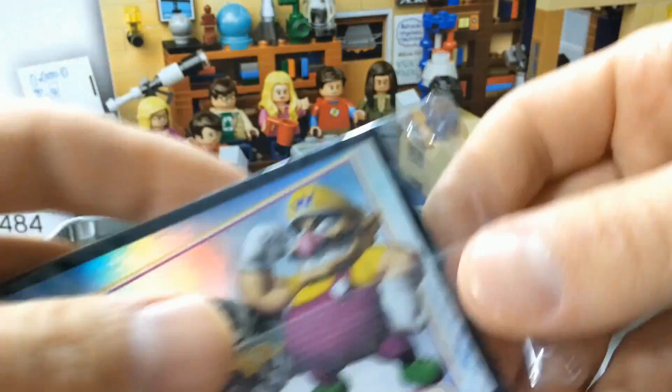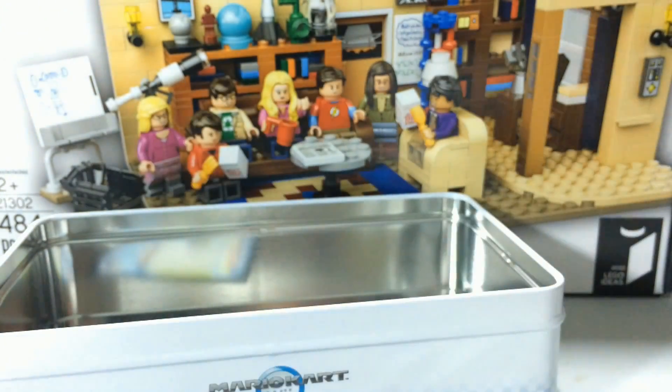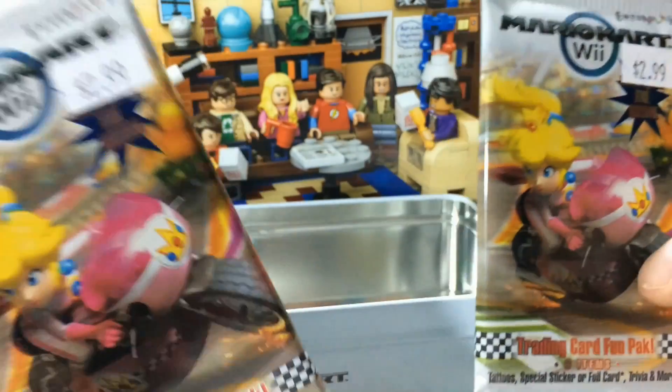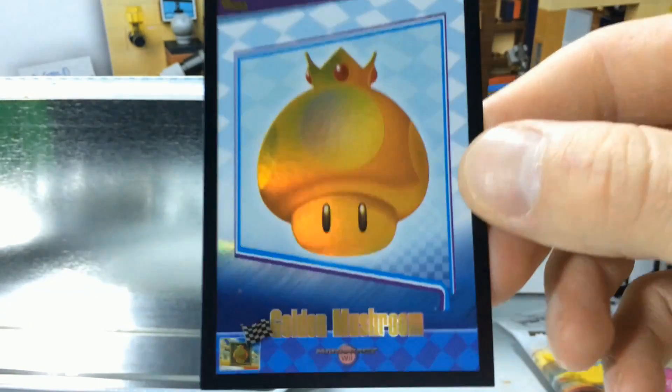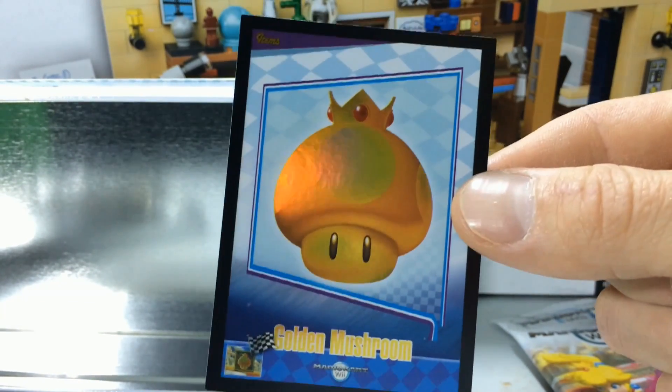Let's see what else is in the box. We've got this right here. For some reason it's not in a sealed pack like these. And these are $2.99? That's strange, isn't it, that they would be pre-priced like that inside one of these boxes. Either way, I don't care — this is going to be really fun to open. And what else have we got in here? It's a foil golden mushroom. Look at that, it's shiny and it looks great. And I knew it was there.